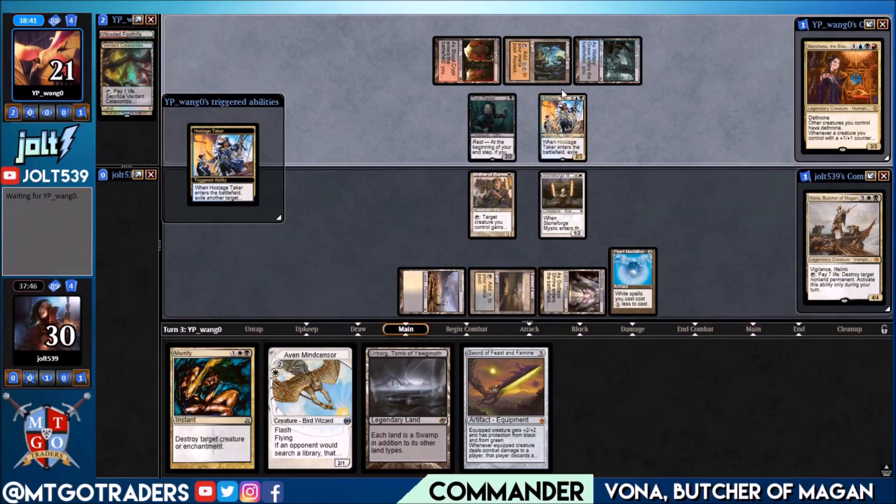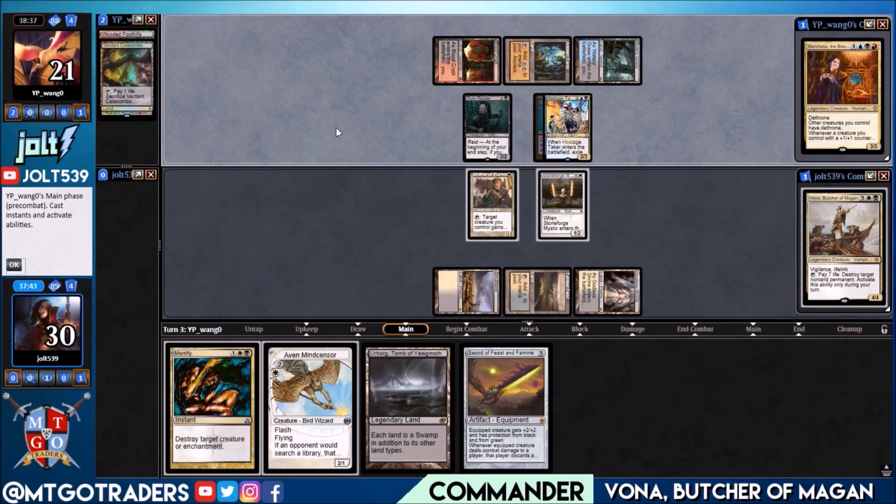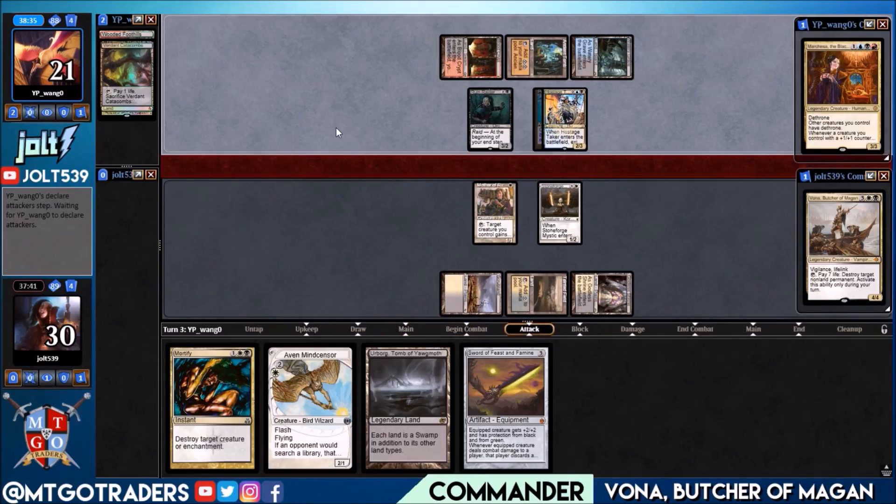If they go for the Pearl Medallion, they'll get it, but that's probably not the best option for Hostage Taker. We will be able to Mortify the Hostage Taker if needed, but we don't really need it that bad — not the end of the world. They swing in with Rune Raider, so let's give Stoneforge Mystic protection from black and block.